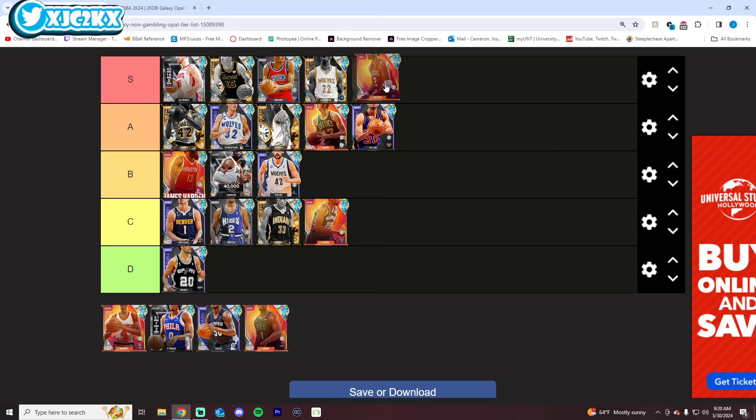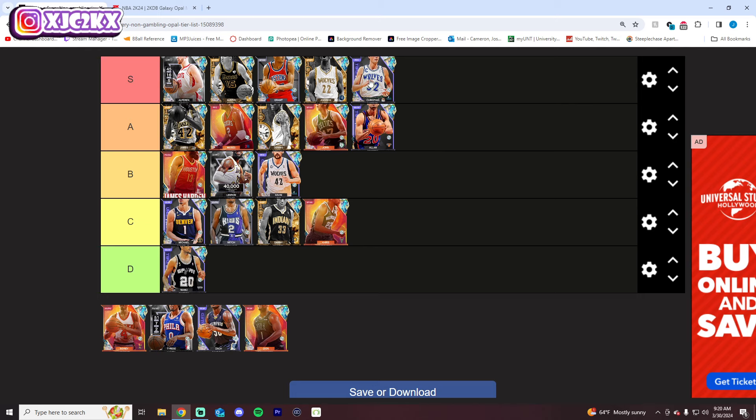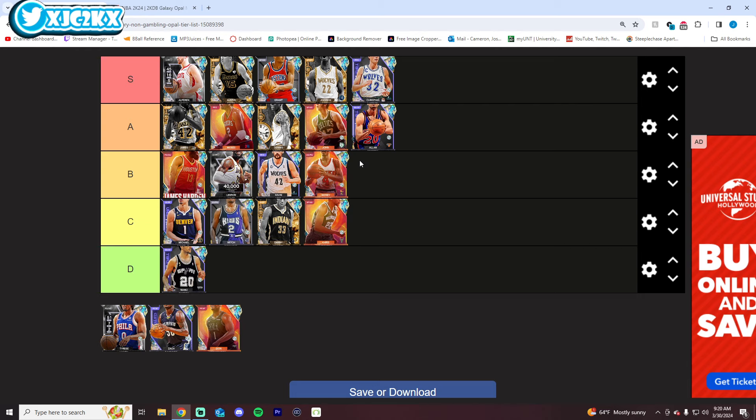Moses is a card I really like — I almost want to put him S tier, but I think that Leitner card looks better than him, as crazy as that is to say. I'm moving Leitner to S tier. Moses doesn't have the release nor the shooting ability that Leitner does, at least as a base card. If you badge Moses out, he's an insane card — phenomenal defensively, super fast, versatile, really good card. But A tier is fair for now. I like Sidney Moncrief but he's also not that great of a shooter — that's kind of the flaw. He's not bad at all, but B tier is fair.